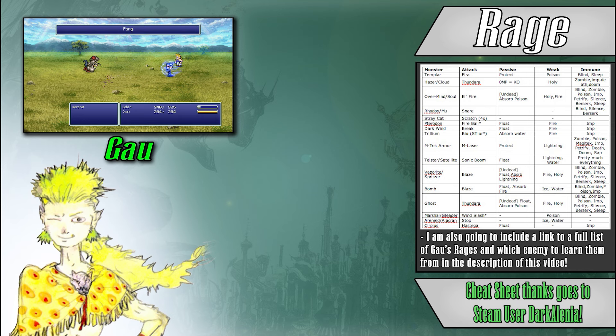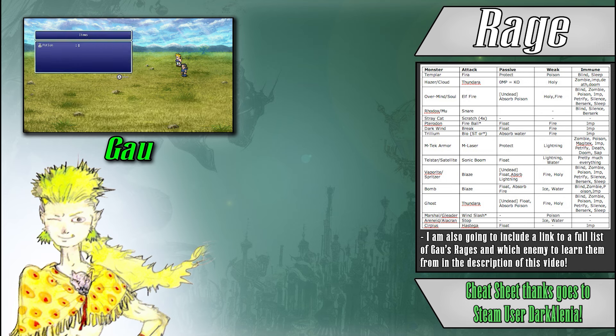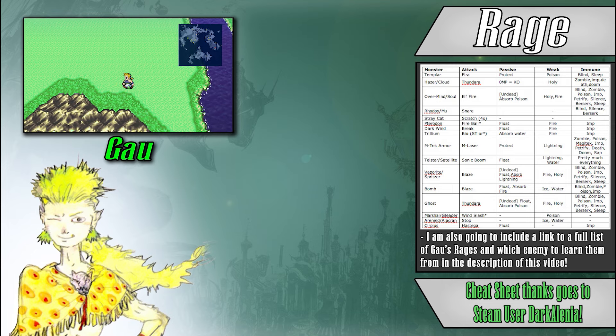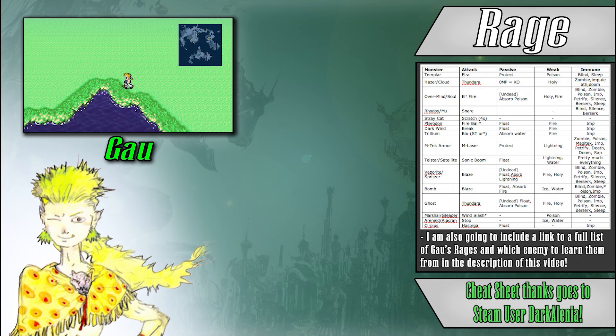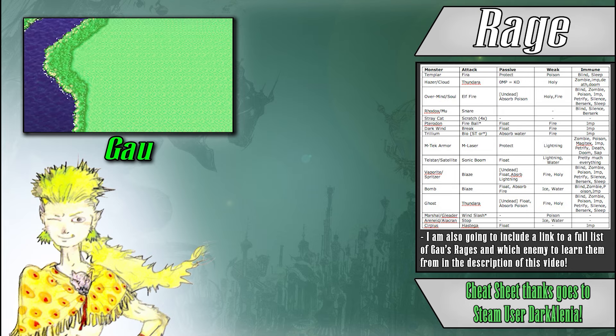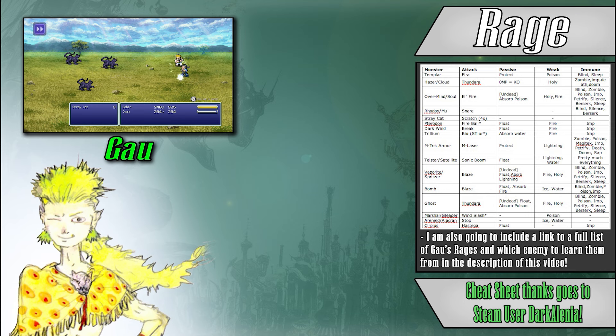Because there are well over 200 different enemies that grant Gao a new Rage, instead of going over every single one, I am going to show off an image of some of the more well-known Rages that players can make use of. Overall, Gao is an incredibly complex character that requires a lot of time and commitment to have his strengths become fully realized, which can make him a pain to play around in casual playthroughs. Despite this, even with just a little bit of effort, Gao can become a mainstay in your party thanks to his simple game plan and easy-to-understand gear setup.